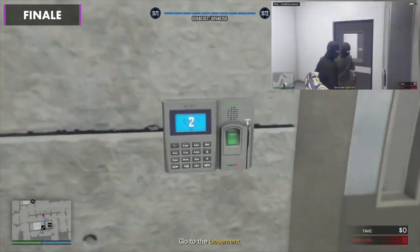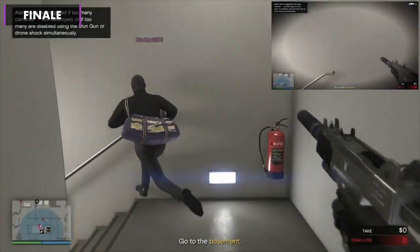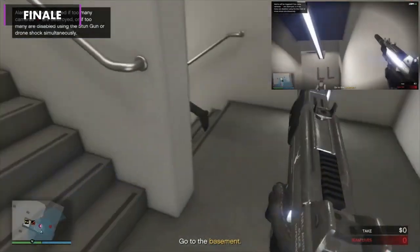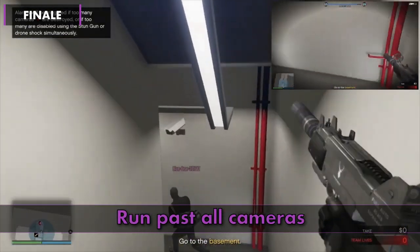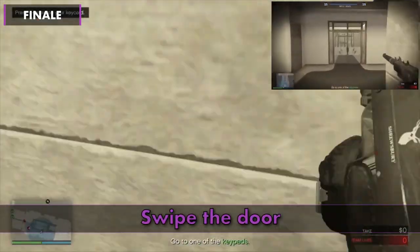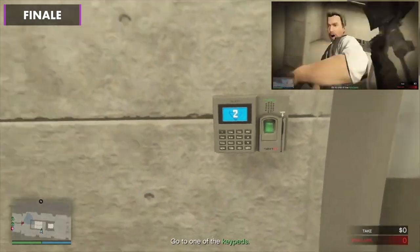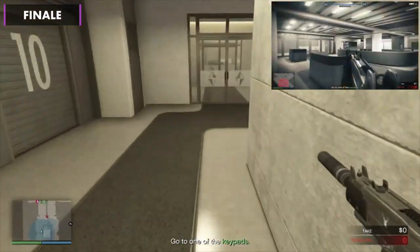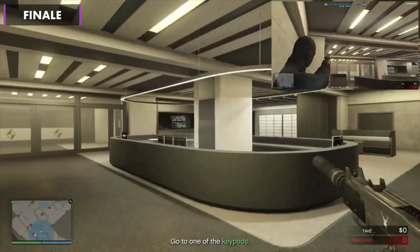The stun gun should disable the camera for a while — time your run. Swipe the next door and then run down the stairs, knocking out the guard on the way. Ignore all the cameras and keep running down. One guard swipes the door at the bottom while the other runs right and then left to knock out the next guard, then takes out the two at the desk. Both run straight through and swipe their key cards.